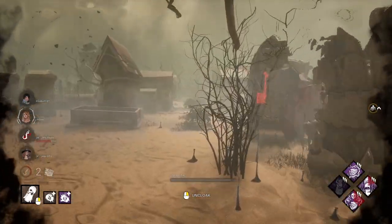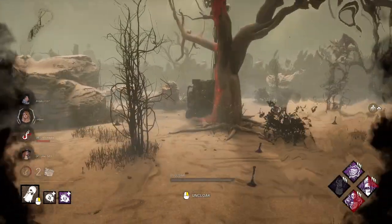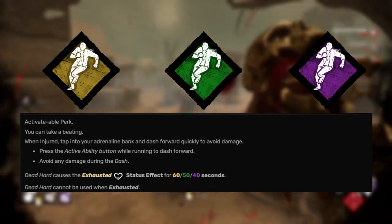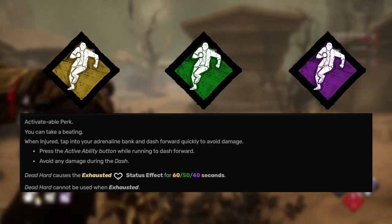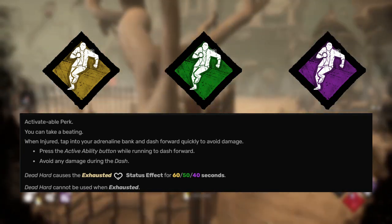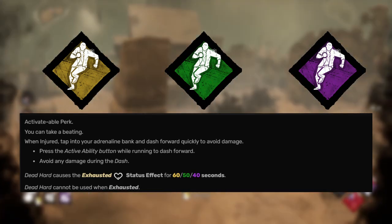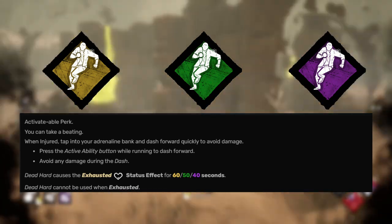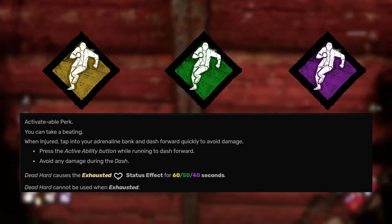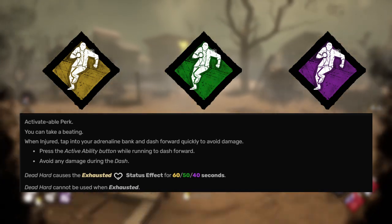Now we're going to talk about the survivor perks, and honestly Dead Hard is on this list — let's just cover that one first. If you didn't see it coming, what rock were you living under? The way Dead Hard works now is that whenever you're injured and running, you may use the activate button to gain a short distance and become immune to all damage. This was used for two particular reasons: either to dodge a last-minute hit, or to gain some distance mid-chase to make it to another loop, pallet, or window — essentially acting as like a third health state.